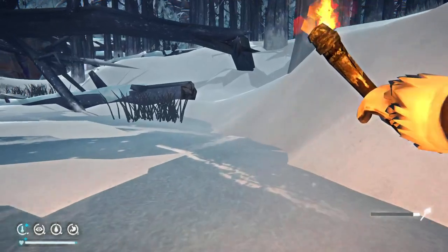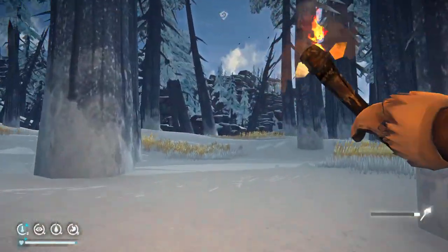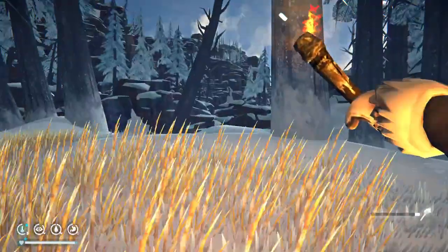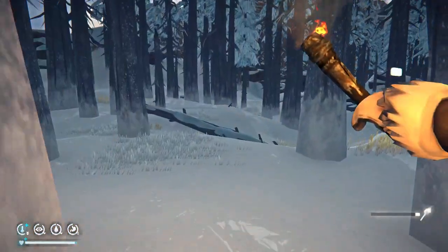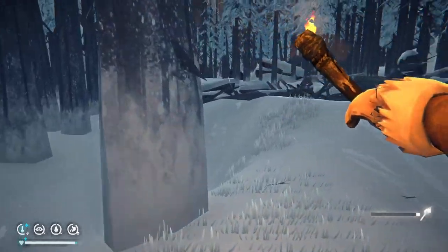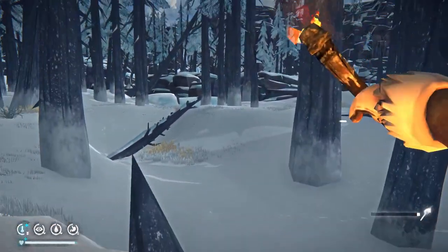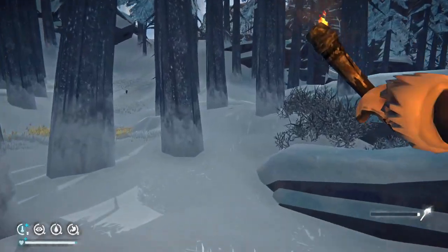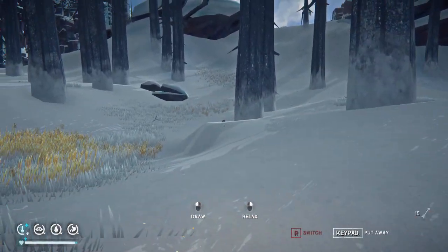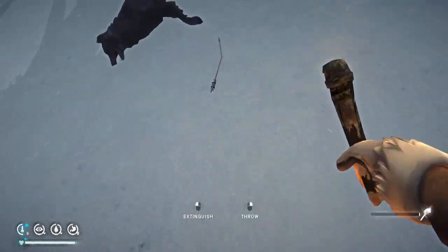There's a little area tucked away behind some thorns - I think it's a corpse with a backpack and I think there's guaranteed underwear over here. When the DLC first came out there was also a green wool shirt that would spawn here on Interloper. Can I get over this log? There we go. Let's get this guy - he turned just at the right moment.